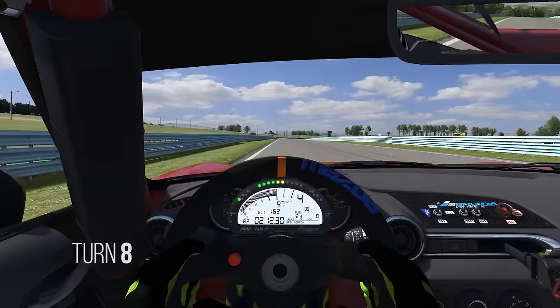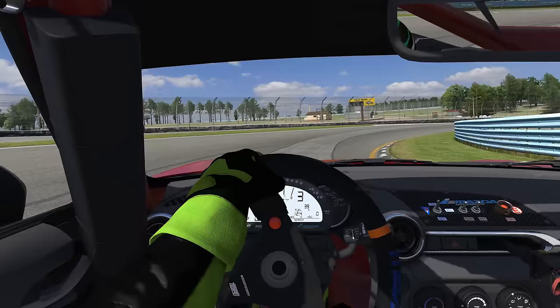Approaching turn eight, we'll be looking for our next braking point — it'll be just before the 100 marker board. I'm going to take off just a little bit of speed and carry it through up this next hill, and we'll snake over to the right setting up for turn nine.